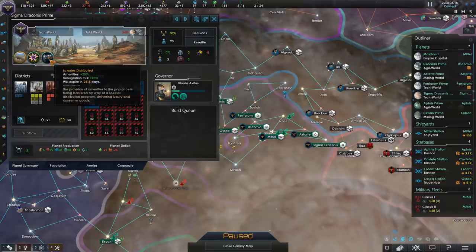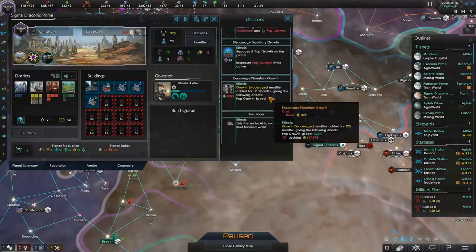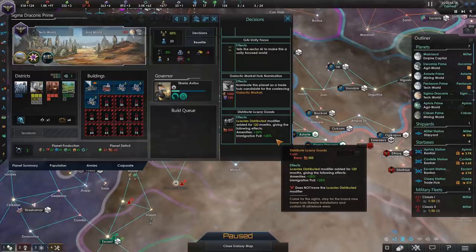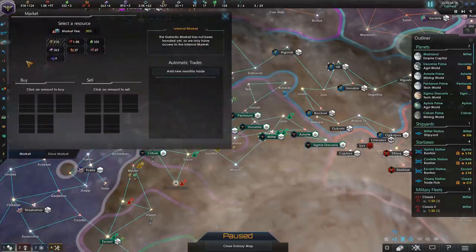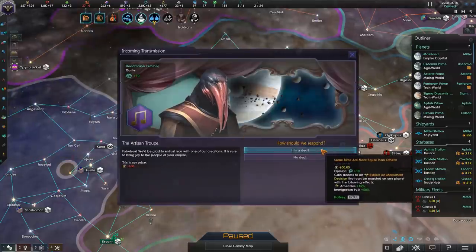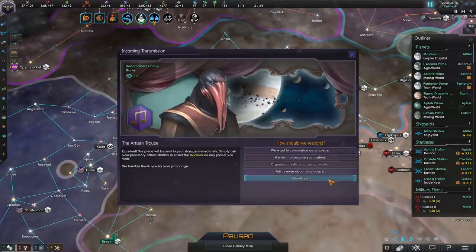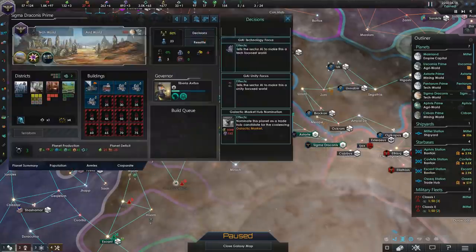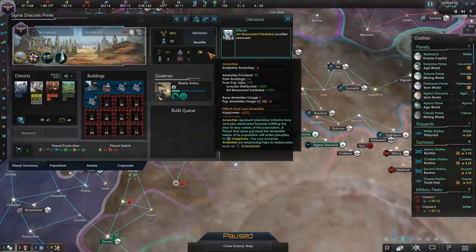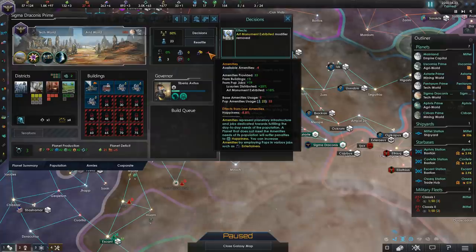Besides jobs, there's also decisions that go into amenities. For example, there's a decision to distribute luxuries which can increase amenities and immigration pool by 25%. There's also yet another one — if you go ahead and talk to the artists, you can purchase an art piece. These cost only 600 energy and provide 15% extra amenities. Let's go ahead and enact this decision — Exhibit Art Monument. Now if we update the clock, our amenities will go up by four. We are sitting at negative for amenities, but it's not nearly as bad as it was before, and this will improve significantly as we can afford to just continue building research labs.